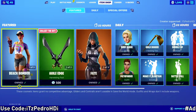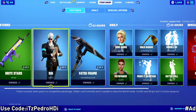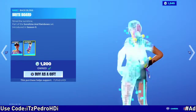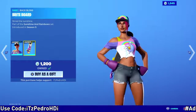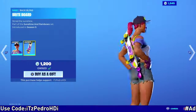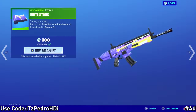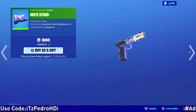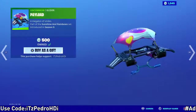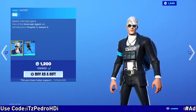Nothing new in the shop, but they did bring back the Beach Bomber. If you guys didn't have her before from Season 9, she's back. It's a pretty nice skin, actually one of my favorites. The wrap and glider — Payload — are back as well.